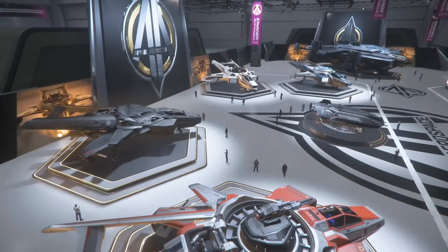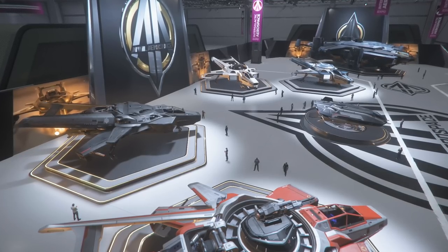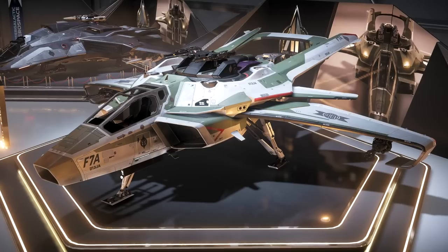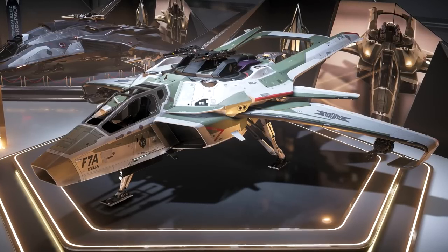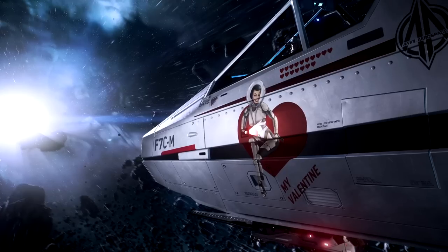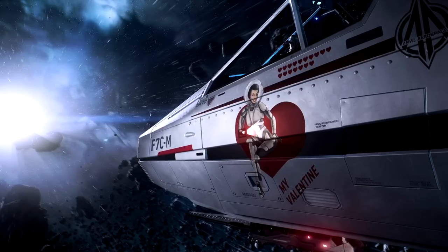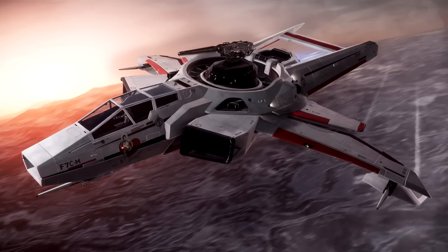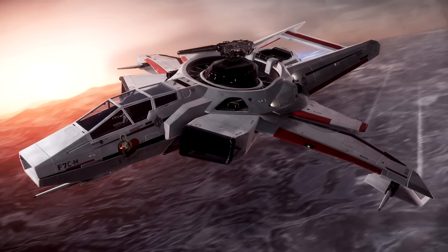They've since gone on to develop some variants on the F7A Hornet, like the F7C, the Tracker, the Ghost, the Spitfire, and the Super Hornet. There's also an F7A Mark II variant being looked at as the next generation of Hornet fighters. The newest variation based on the Super Hornet is the F7C-M Heartseeker, which is the same basic ship as the Super Hornet except that it comes with a uniquely tailored loadout and a custom paint job.